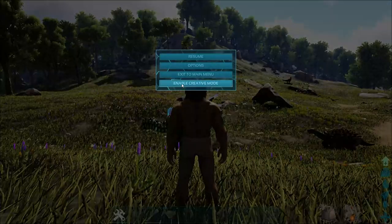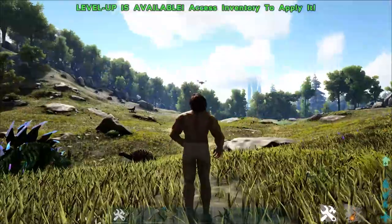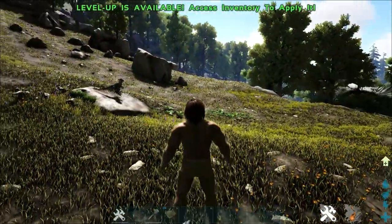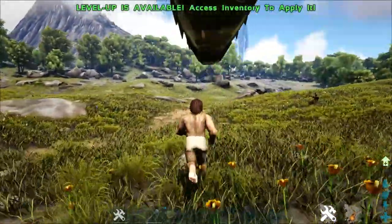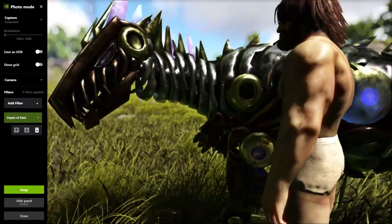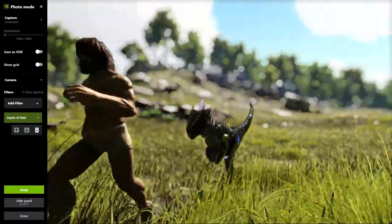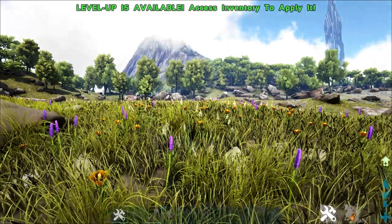The first thing I like to do is go into creative mode so I don't die. Then you can spawn in whatever you need — if you're looking for a specific creature, say a tek raptor, there's one right over here. All you do now is press Alt and F2. Let me run and press Alt+F2 — there we go, that's a better photo opportunity.